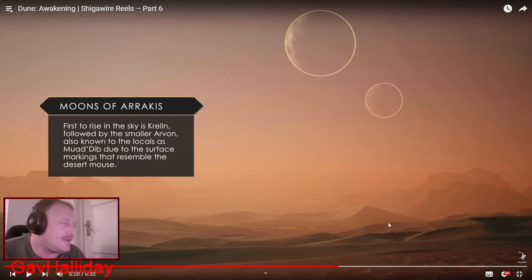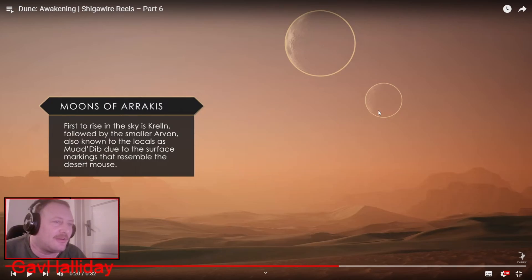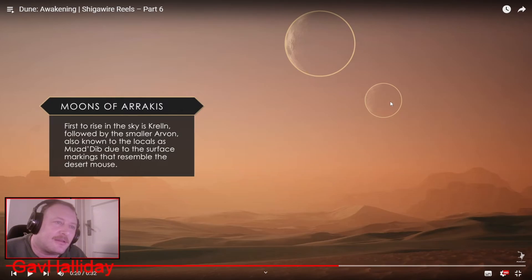The moons of Arrakis. There are two moons in this shot — the first arising is Krelln, followed by the smaller Arvon. This one is also known to the locals as Muad'Dib due to the surface markings that resemble the desert mouse. That's a cool detail — so they must have markings on there that look like the desert mouse, which is why they share the same name.